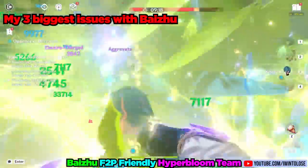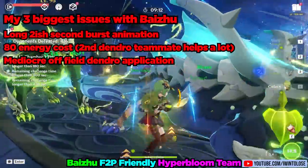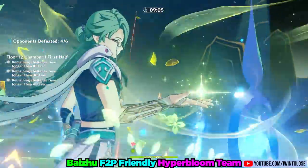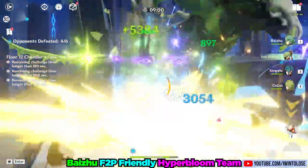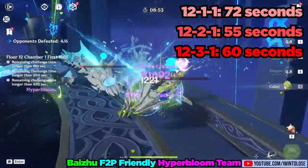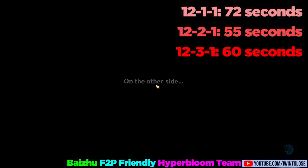Now I have three main complaints about him. First, he has a rather long 2-ish second burst animation. Next, his burst costs 80 energy, and finally, he doesn't apply that much off-field dendro. With these three flaws out of the way though, Bai Zhu feels like a great character at Constellation Zero. He is the comfiest of dendro supports by a long stretch, and really does it all. Based on the footage in the background, Abyss 12 top half was an absolute cakewalk with his team. I tried each chamber literally twice: 12-1-1 took 72 seconds, 12-2-1 took 55 seconds, and 12-3-1 took 60 seconds.